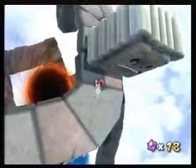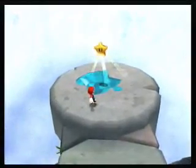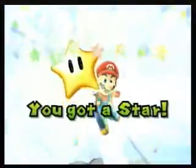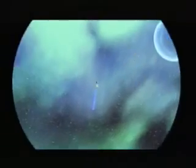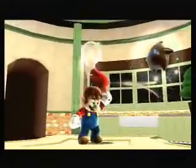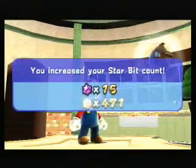We are almost at the end. I think we just have one more thwomp to avoid. That'll do it. Like I said, the three stars are pretty easy. I think we can get a secret star next time. It depends on if the Prankster Comet decides to show up. If it does, I'll do the Prankster Comet. If it doesn't, I'll do the secret star. We're a quarter of the way done.